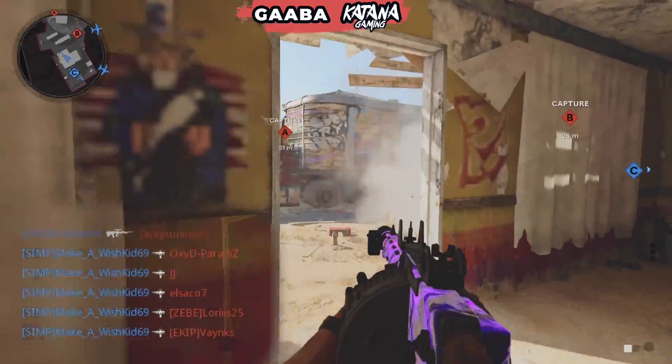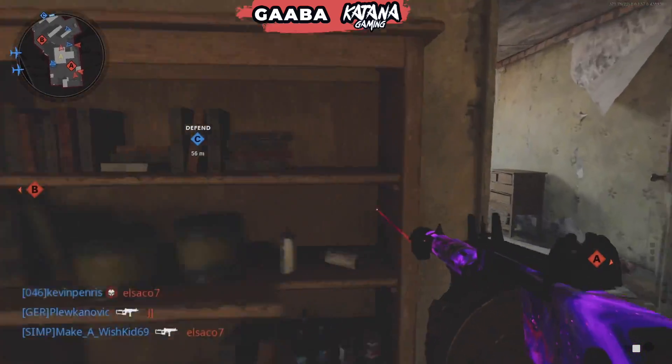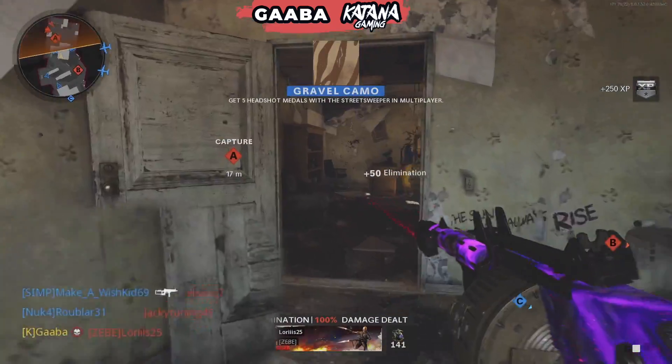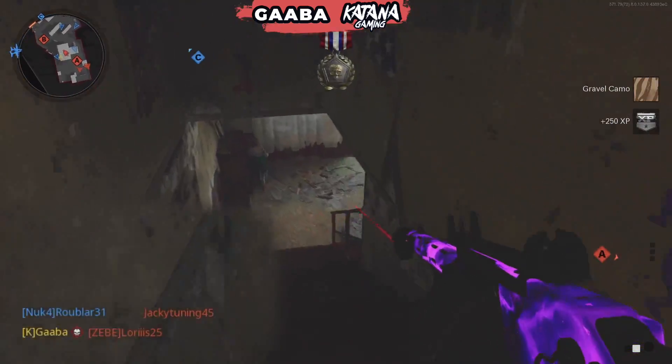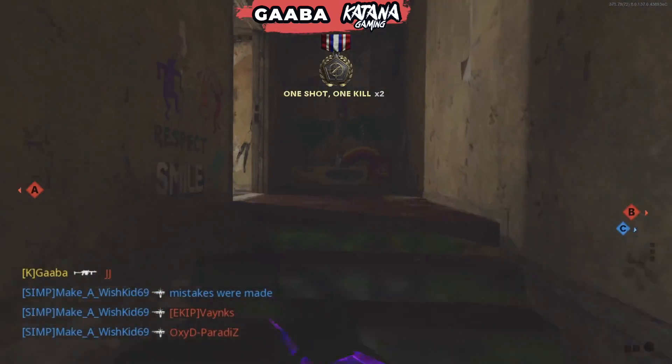It will certainly shoot indoors and works really well even on smaller maps that are half indoors. It shoots round corners because it comes in at such a steep angle, so those that think they're inside in cover are still actually targeted. Really, really powerful right now.